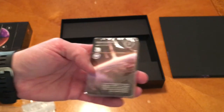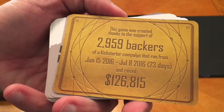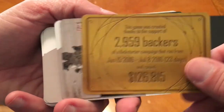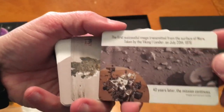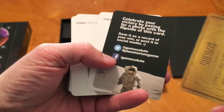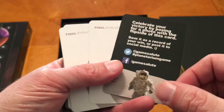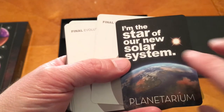And then a deck of cards. This card shows the Kickstarter information — the game was created by the support of all these backers and shows how much was raised, which is kind of a neat thing to include. On the flip side it says: 'Celebrate your victory by posting a photo' and 'I'm the star of our new solar system.' That's kind of cool.